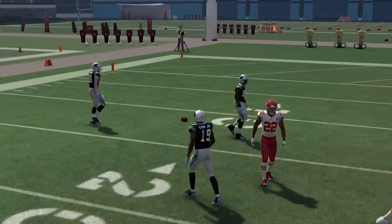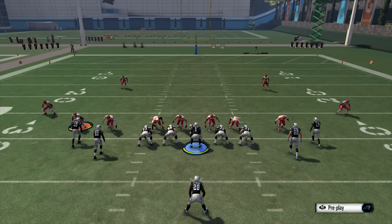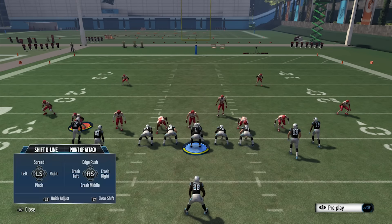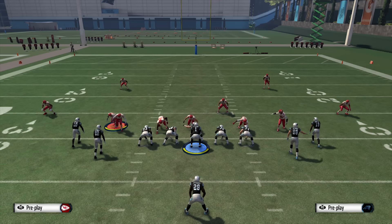We have an awful throw, but it works out pretty well. The next way to stop nano blitzes is going to be using a receiver — motioning a receiver in to be your extra blocker. I like doing this.